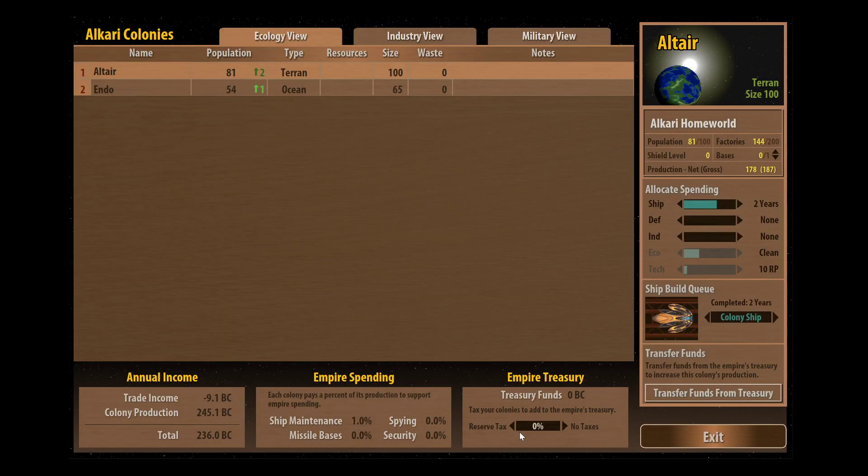Just a quick word on the trade treaty - I'm going to show you a new screen: the colonies tab. All of your colonies will list here. You can check the ecology view which shows you the terrain type, population, size, any waste, and any resources - if it's a rich planet or mineral poor, if there's artifacts on there. The industry view shows the amount of factories and production, and the military view shows what the shipyard is building, any shields, and any missile bases on that particular colony.